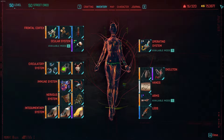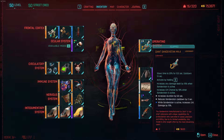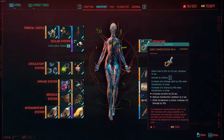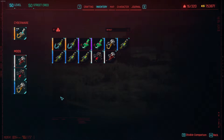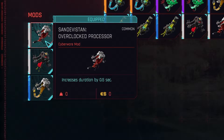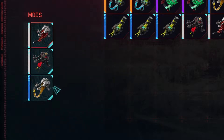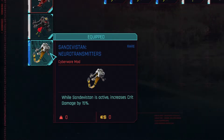Now for the cyberware, obviously you need a Sandavistan. I've chosen this Sandavistan because it has a pretty low cooldown and it slows time for about 13 seconds. I have a Sandavistan overclocked processor which increases the duration by 0.5 seconds, the Sandavistan heatsink which reduces Sandavistan cooldown by 2 seconds, and a third mod that increases critical damage by 15% while the Sandavistan is active.